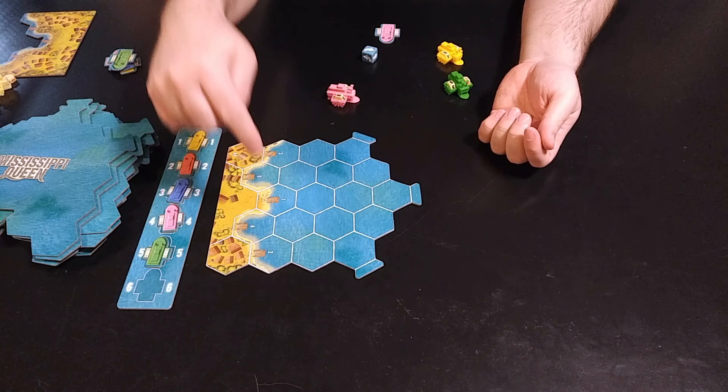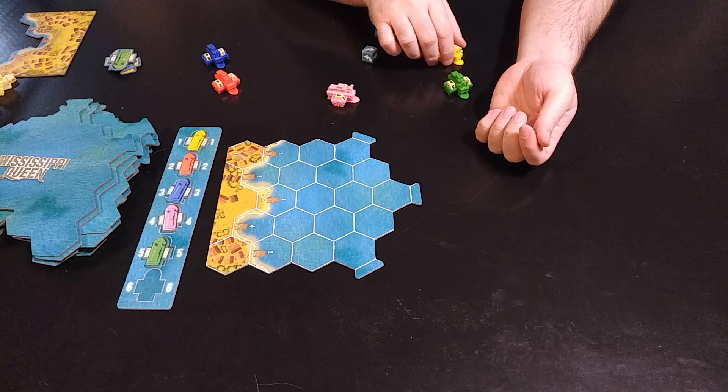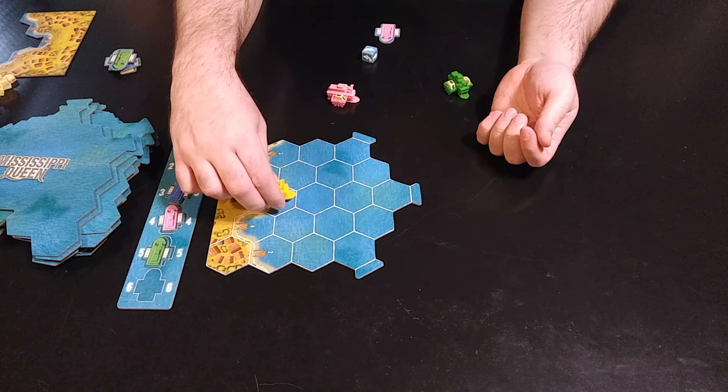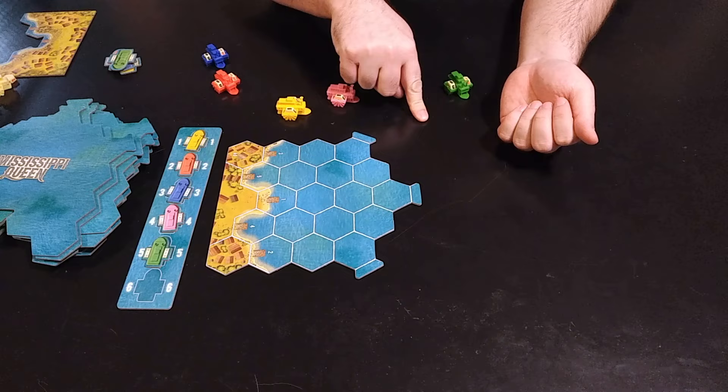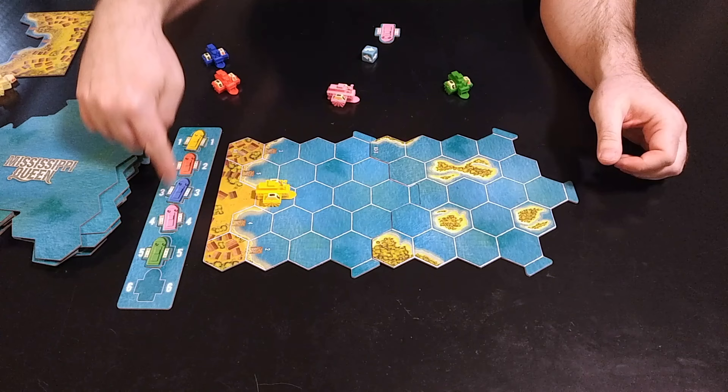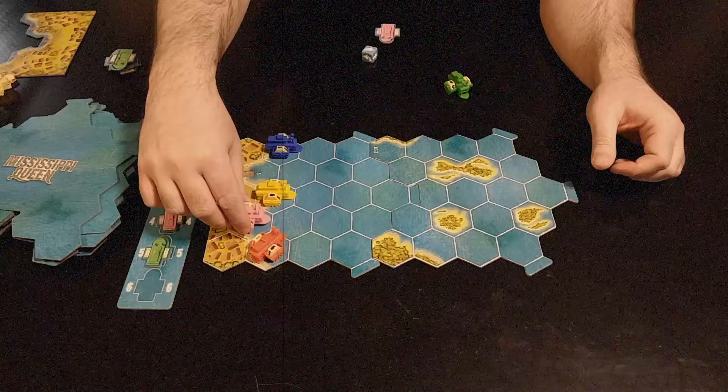To set up the turn order, take all the small cardboard tiles, mix them up, and lay them out on the track - that indicates the turn order for the first round. The spaces are numbered one through five, so each player places their steamboat on their numbered space. Before they choose their orientation, you draw the top river tile and place it straight ahead, so players can see the river as it currently stands and choose their starting orientation accordingly.